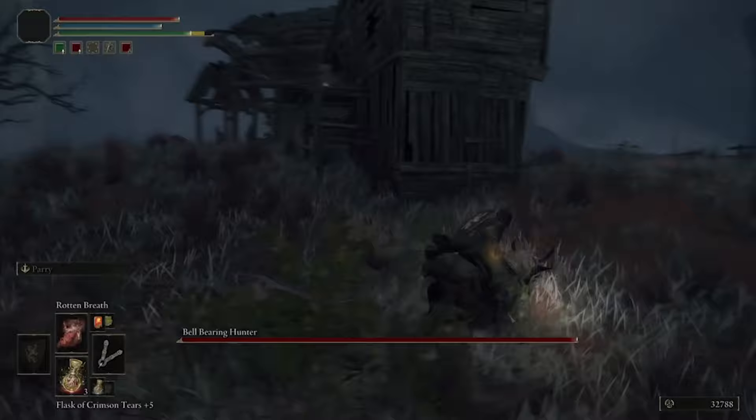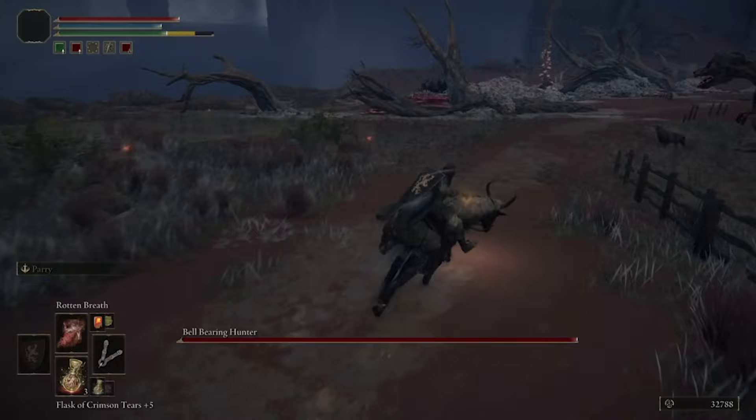What you do: make sure it's nighttime of course, go into the shack, activate him, and then once he's activated just run away until the boss meter at the bottom disappears.